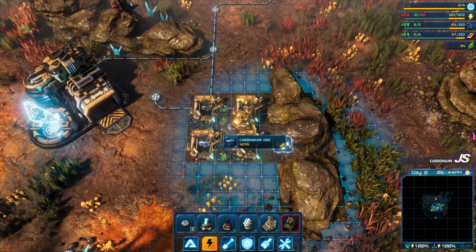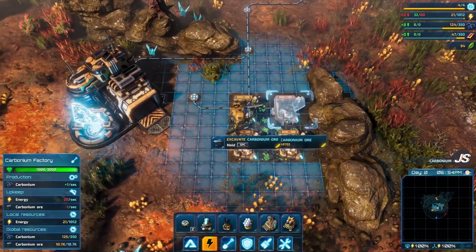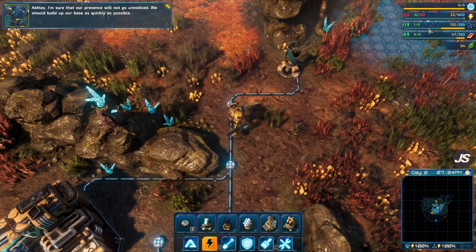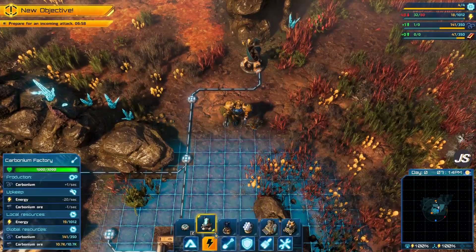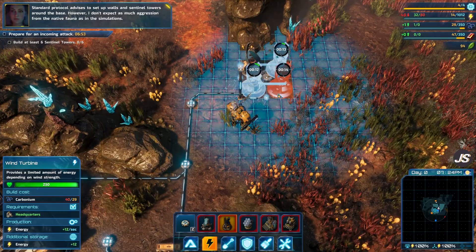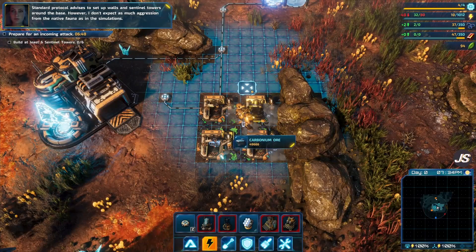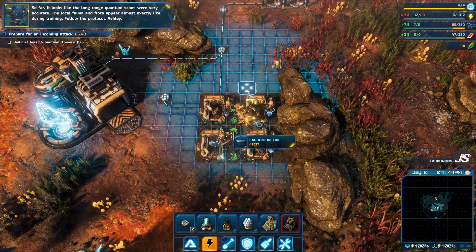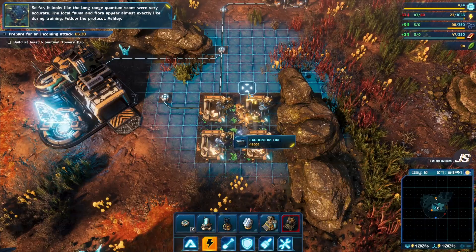Alright, so we have the foundation started. These extractors, or factories, will gather the carbonium for us — you can see our resources in the top right-hand corner. We should build up our base as quickly as possible. Standard protocol advises to set up walls and sentinel towers around the base. However, I don't expect as much aggression from the native fauna as in the simulations — so far it looks like the long-range quantum scans were very accurate.